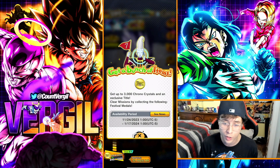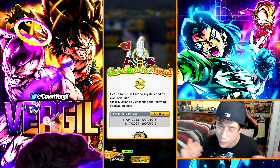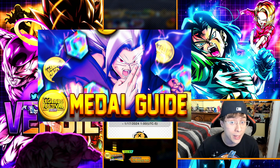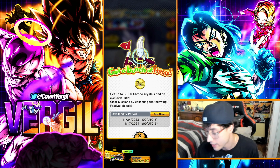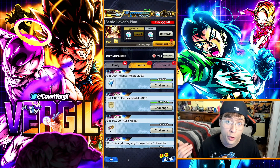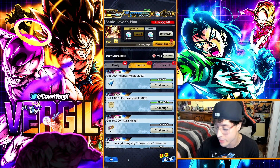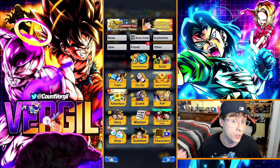The number one thing you want to make sure you're doing is collecting these Legends Festival medals — you get up to 3,000 chrono crystals throughout the entirety of Legends Fest. If you want the fastest and most efficient methods to grind these medals, check out the linked video. To collect the crystals, go to the Missions tab, then Events, scroll to 'Legends Festival 2023 Special Missions,' and you'll find all 3,000 chrono crystals redeemable at the different medal marks — I believe it's 300, 500, and 800.